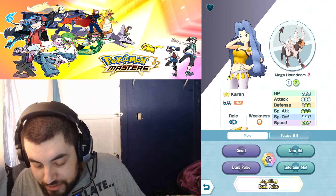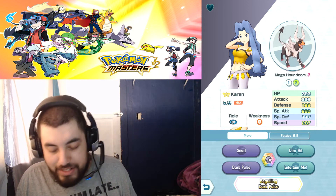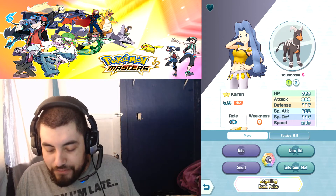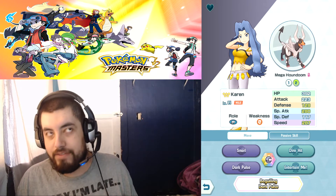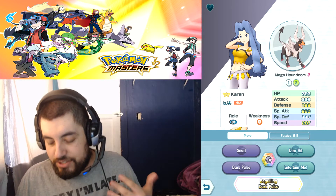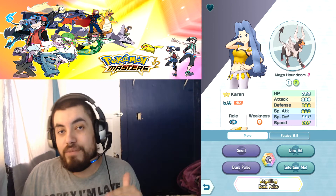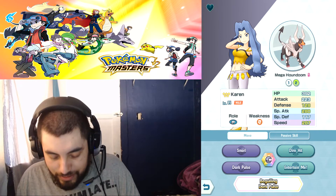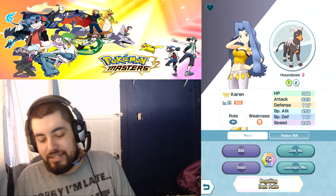When he evolves to Mega Houndoom, Defense becomes 128 — an increase of 9, not a big deal. Special Attack goes from 255 to 280, an increase of 25 points. Speed gets the biggest boost, going from 240 to 287. I'm not fully familiar with what speed does in this game.